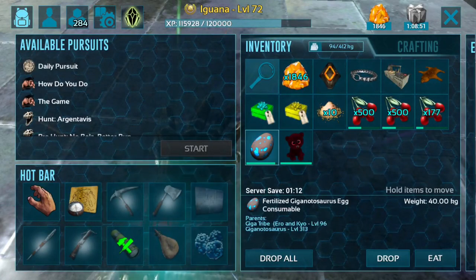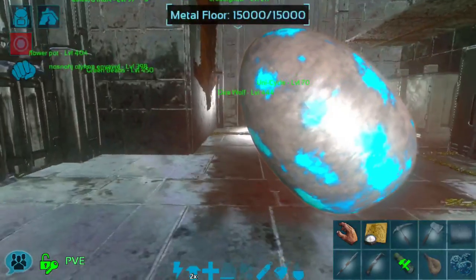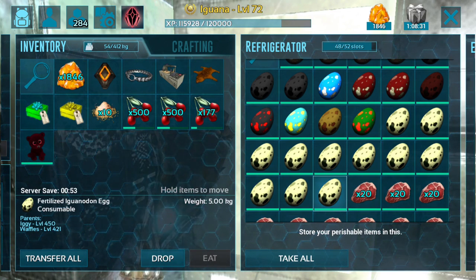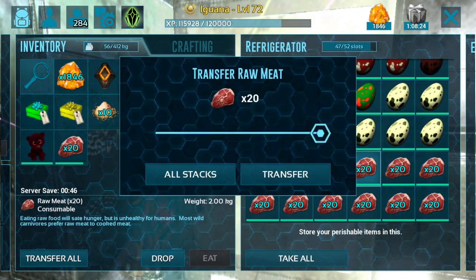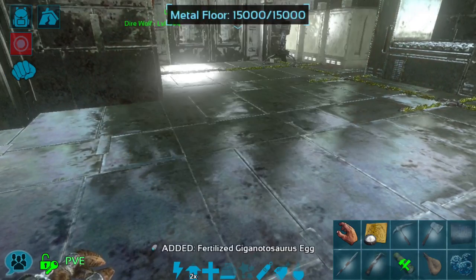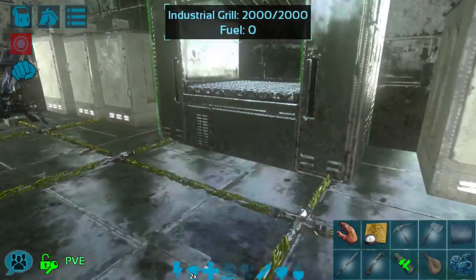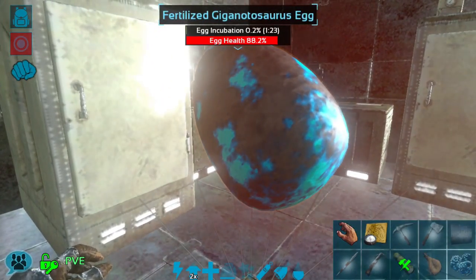I've turned off all the turrets in this area and dropped the egg — it has about a minute forty left before it hatches. We also have some other eggs in here. I won't be hatching all of them, but I will be hatching each one of these iguanodon eggs, of which we have eleven. Giga eggs are so sensitive — even with all of these AC units it might not be enough unless it's literally on top of them.